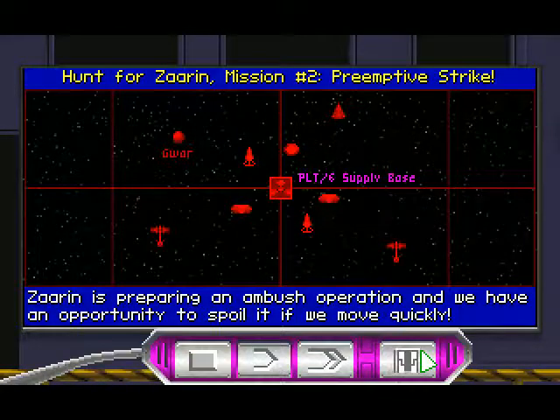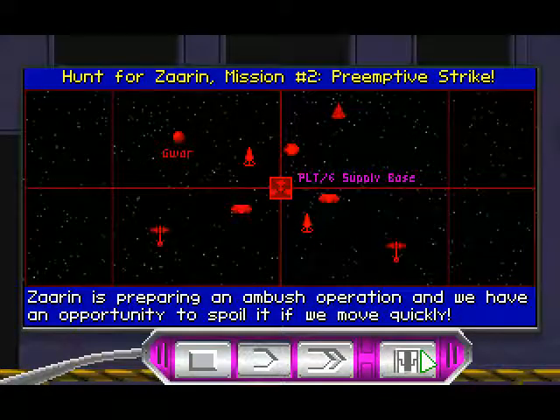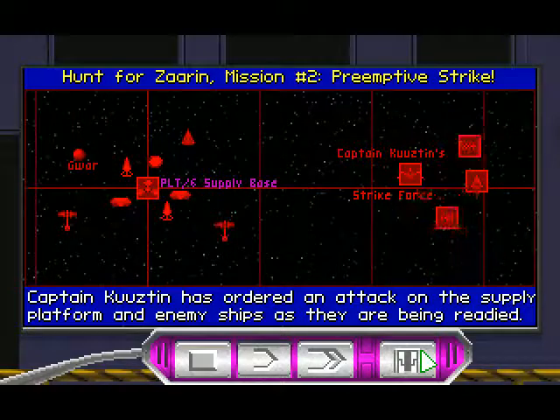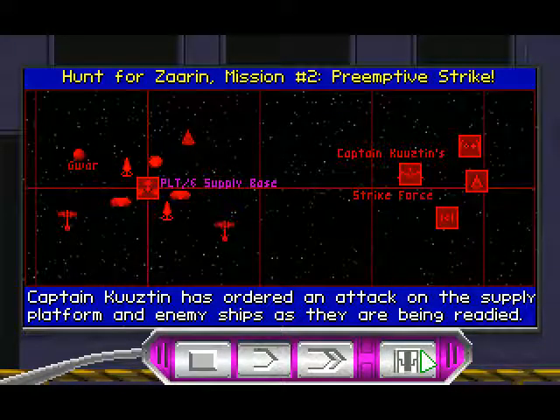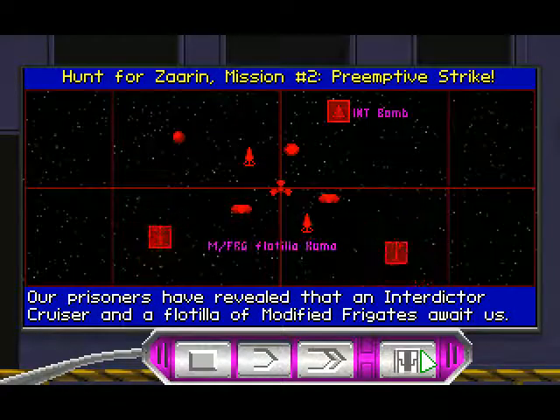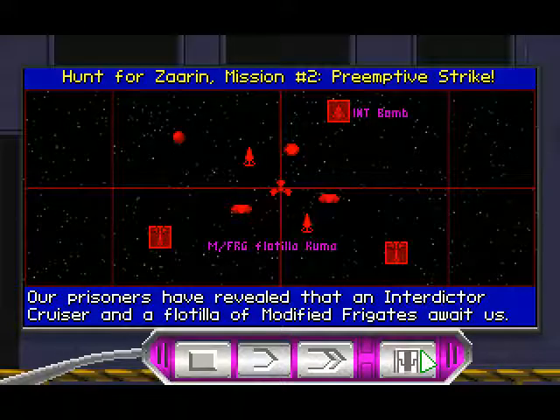Zarin is preparing an ambush operation, and we have an opportunity to spoil it if we move quickly. Captain Kuztin has ordered an attack on the supply platform and enemy ships as they are being readied. Our prisoners have revealed that an interdictor cruiser and a flotilla of modified frigates await us.